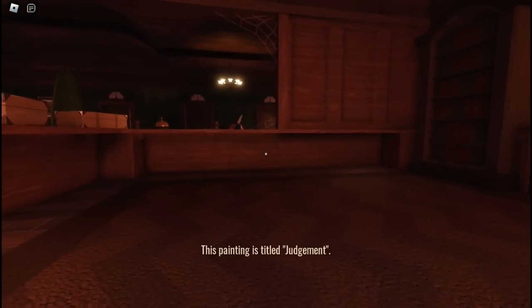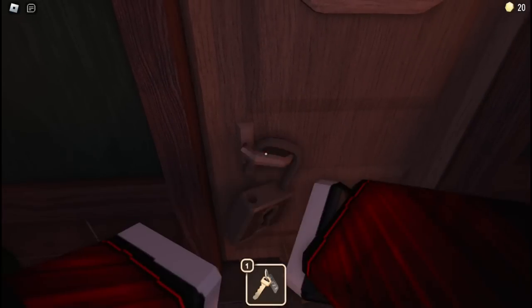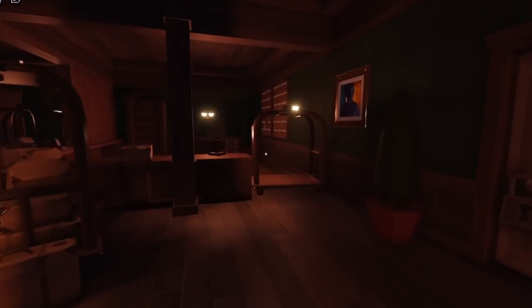Eventually they'll be right next to the key. The player will interact with the key, teaching them about the interact button if they had missed everything around them previously, and then will be able to unlock the door. This first room teaches the player the basic mechanics of locks and keys, crouching, and interacting — all in a safe environment, and in about 15 seconds.